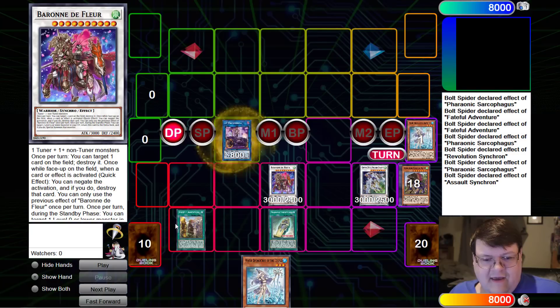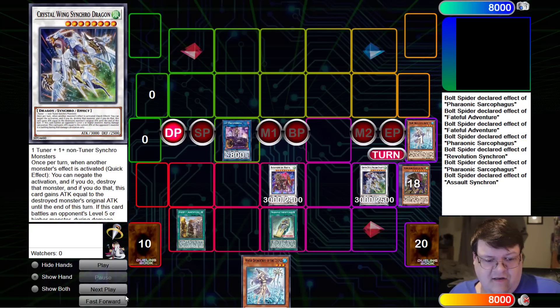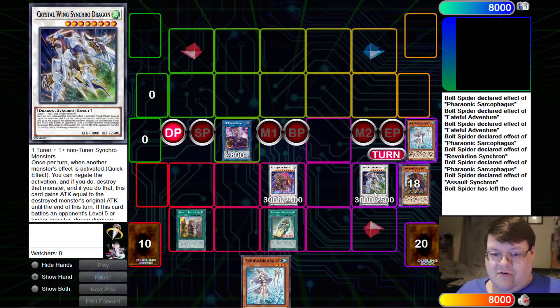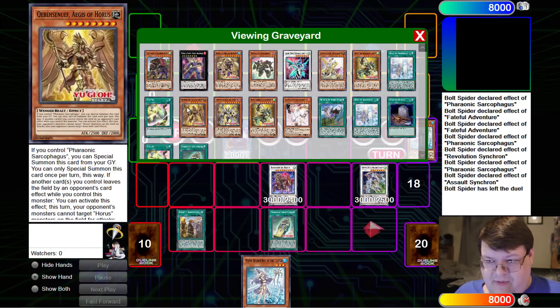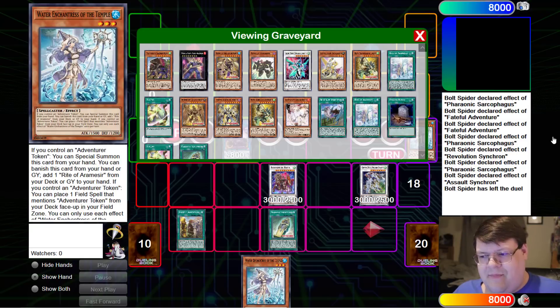We're going to go ahead and trigger this, discard the bad value that we drew, get our revive, and just go ahead and Synchro Summon — no point in doing the mill. And there is the Baron. Go ahead and take that, and we're ending on IP Baron Crystal Wing. It's not a crazy board, but you've got four revives heading into the next turn. The fact that you have all of this floating value for big attack point monsters is very, very interesting.